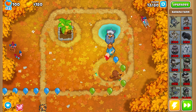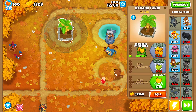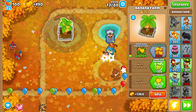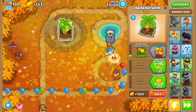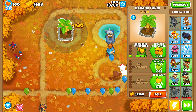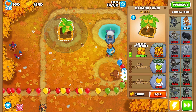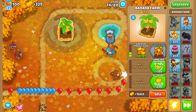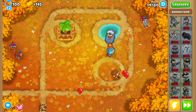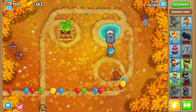I'm going to show you all the tricks I know with the farms, especially when using Monkey Knowledge. With banks, you can deposit your in-game cash inside the bank, making it gain more interest. That can make a bank completely full with cash much, much faster — in just three rounds.